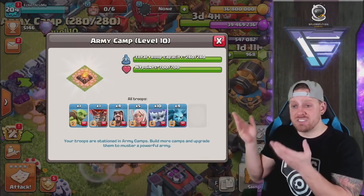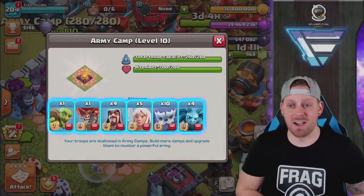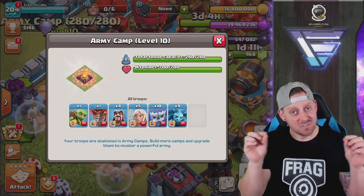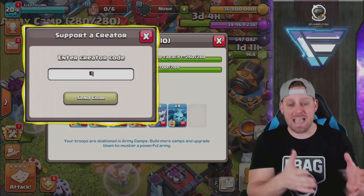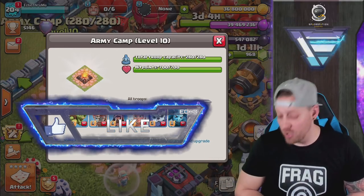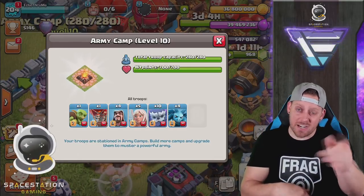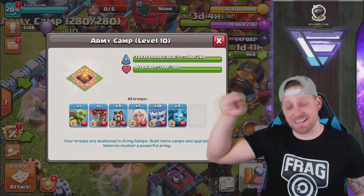That's the tier list for today. My current army shows one Goblin for cleanup, one Balloon to check for air traps on my Queen Charge, a couple of Wizards for funneling, Healers for the Queen Walk, 10 Yeti, and four Minions — a Yeti Smash style attack, very strong at Town Hall 12. Let me know what you're using down below, and use code Echo when purchasing your Season Pass or gems. Thanks for all your support — let me know if you want me to do Builder Hall troops, spells, or heroes next!